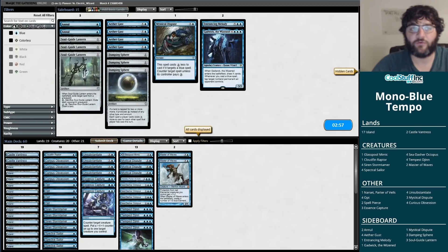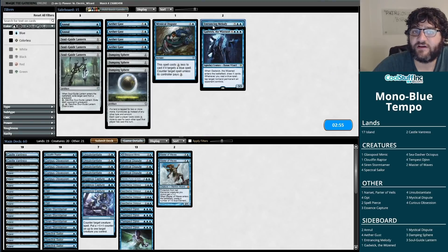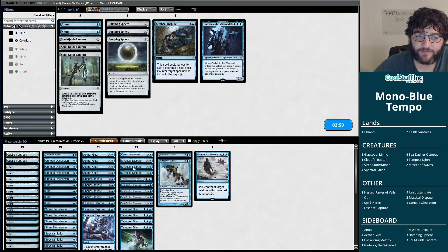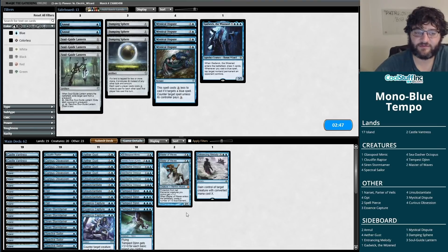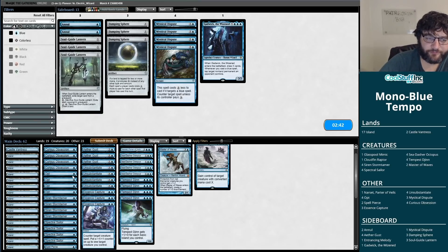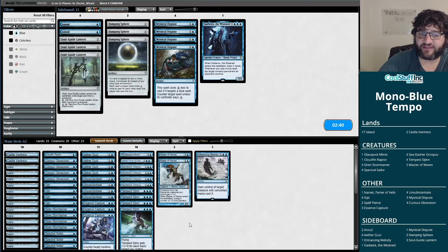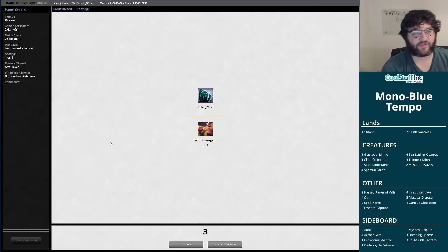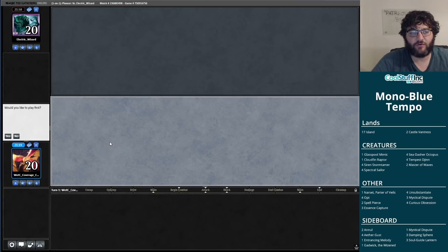Entrancing Melody seems good here and Aether Gust seems incredible. Mystical Dispute seems not great, so I'll cut the Narset and some Unsubstantiates. I do like the Spell Pierces given that we saw Collected Companies. This looks like a pretty reasonable build against a Green deck. Let's give it a shot.